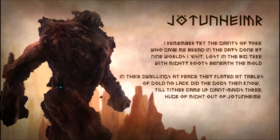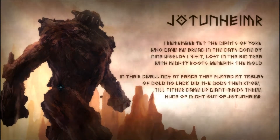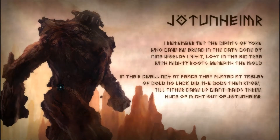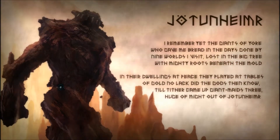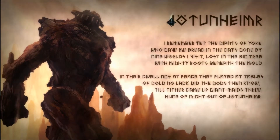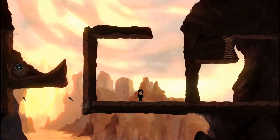This is the world of giants. I kept conflating the two. 'I remember yet the giants of yore, who gave me bread in the days gone by. Nine worlds I visit, lost in the big tree, with mighty roots beneath the walled. In their dwellings, at peace, they played at tables of gold. No lack did the gods then know, till thither came up, giant maids three, huge, with white.' So this is Jotunheim - Jotun is essentially giants. Asgard is where the Aesir and Vanyir live.